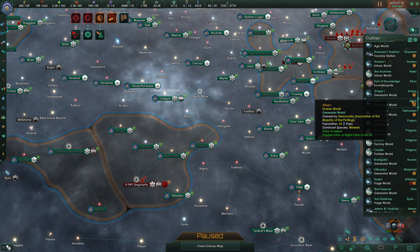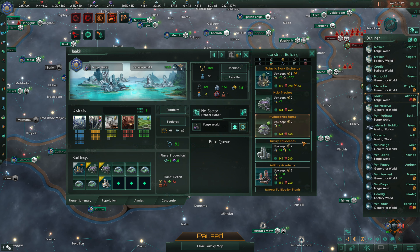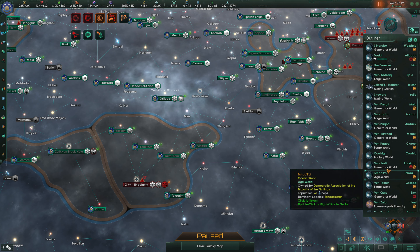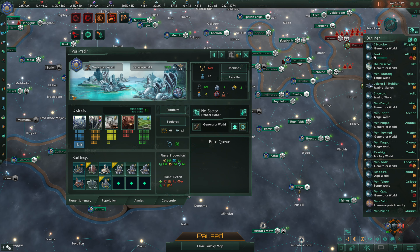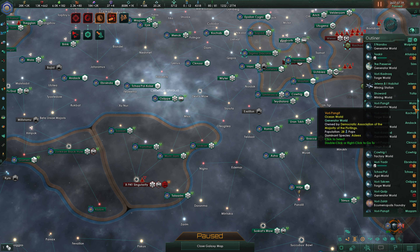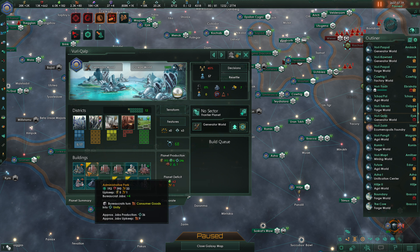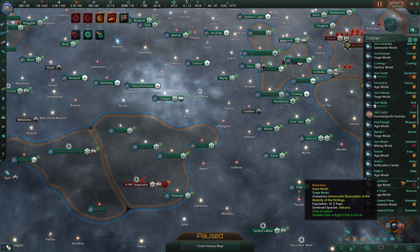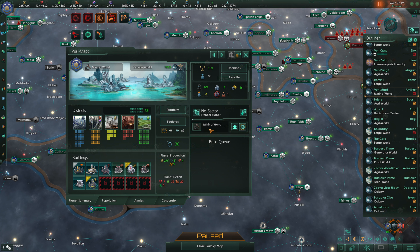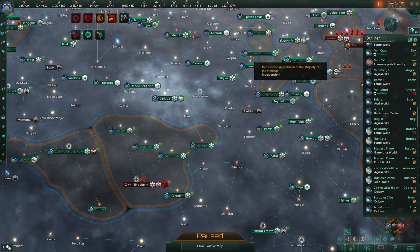On a forge world here we need a Ministry of Production. This generator world - we're reasonably fine on energy credits for the moment. The more fine on energy credits we get, the fewer things we have to sell, so that's not the worst concept. Now this generator world we're going to put in an admin complex. We've got a mining world - we're going to make that a generator world instead, and put in an industrial district for now.